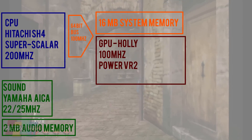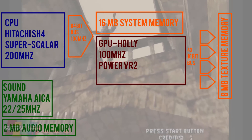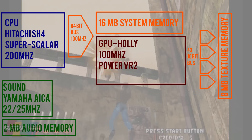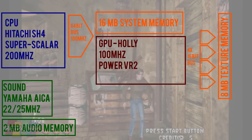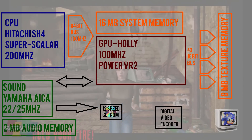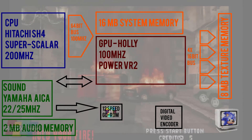Holly also talked to the Yamaha AICA audio chip, and it had four 16-bit buses to eight megabytes of dedicated texture memory. The Dreamcast was a texture beast — it could cope with massive textures without developers having to do much compression and decompression on the fly. It was brilliant at that. Finally, this central Holly chip talked to a 12-speed GD-ROM, which was Sega's slightly odd CD format with slightly bigger storage, and also to the peripheral ports — joypads and things like that.